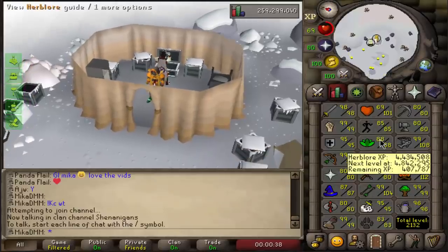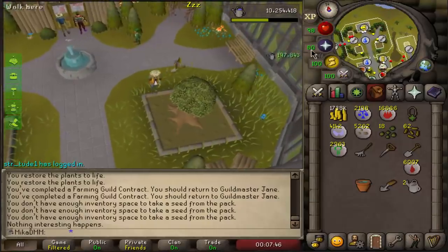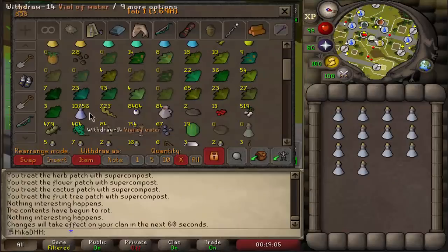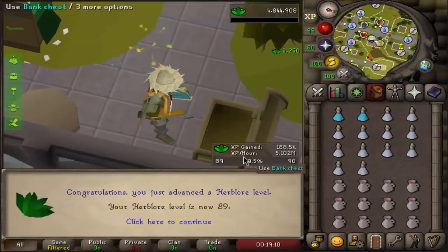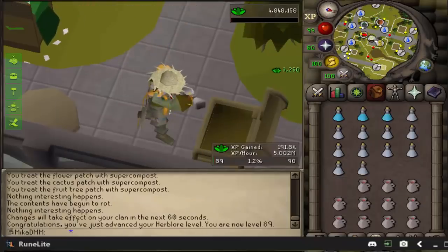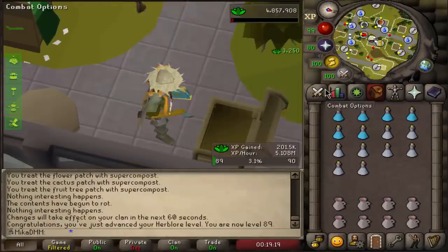Now we're going to do a farm run and try to get 90 herblore. First time ever checking a spirit tree — how much XP is that? 197,000 — holy shit. So we are getting some crazy XP per hour right now, over 5 million, but obviously we don't have enough supplies to maintain that. But there it is — 89 herblore, one more level to go, and we can do the best potions in raids.